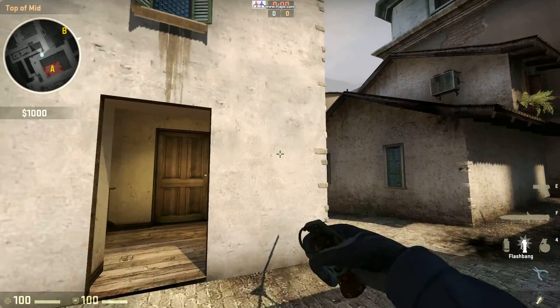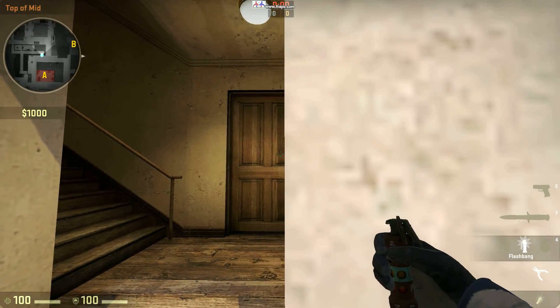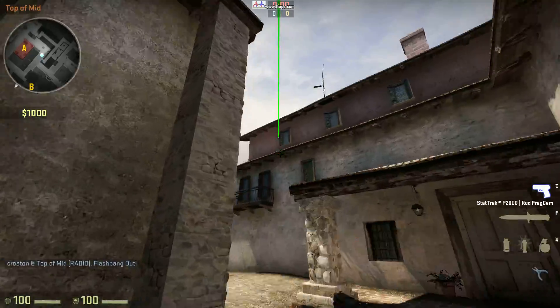This is a neat little flash on site. You line yourself up to this wall, aim at the top left corner, then run and throw while hugging the left wall.